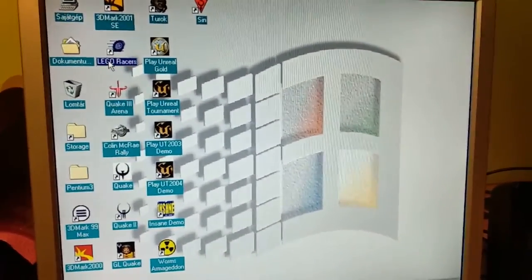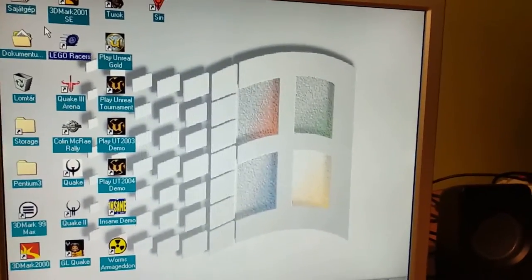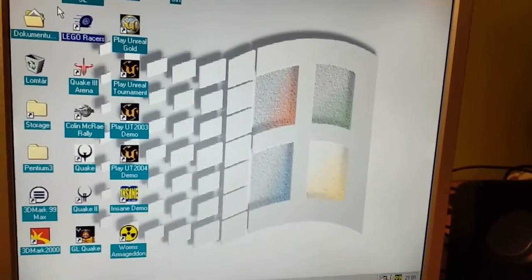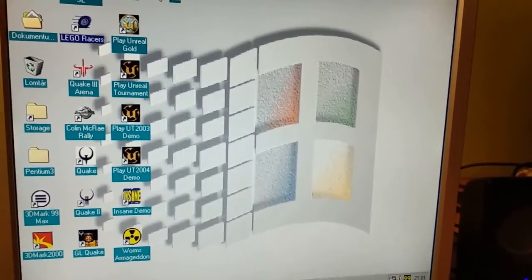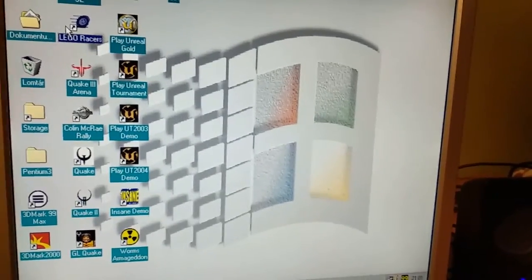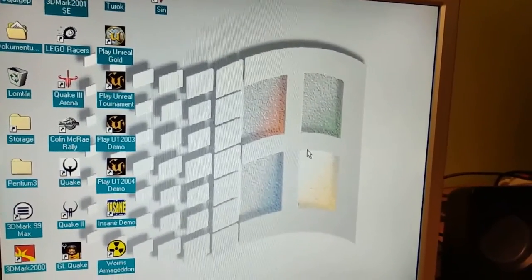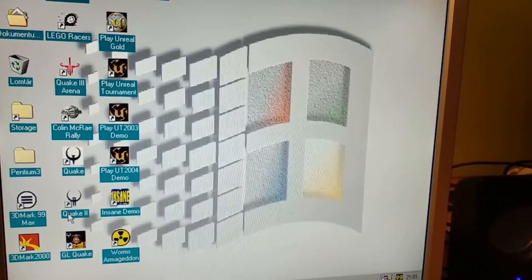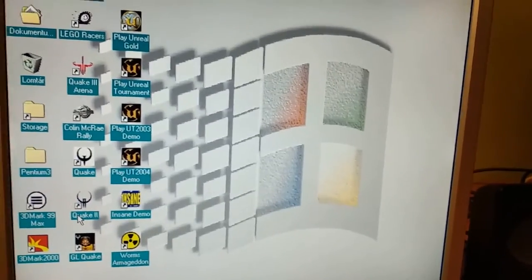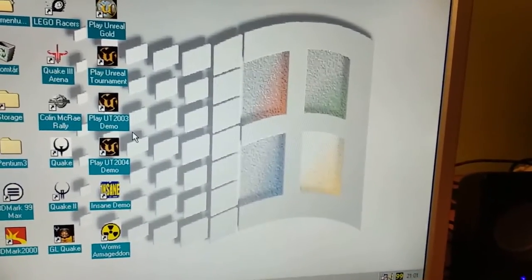I won't test LEGO Races this time — if the game runs, it runs smoothly and everything is perfect. But my game keeps crashing; I don't know why. I've experienced this with any card, with the previous OS and this OS as well. I won't test software mode either — we'll go with GL Quake because every game runs perfectly. 3DMark 99 and 2000 run great, so I'll just show a quick demo in 2001, then we go with the games.